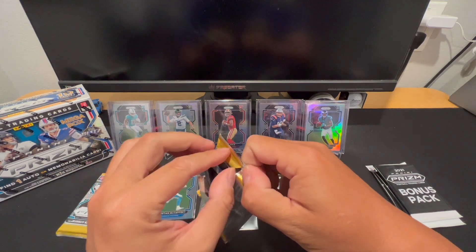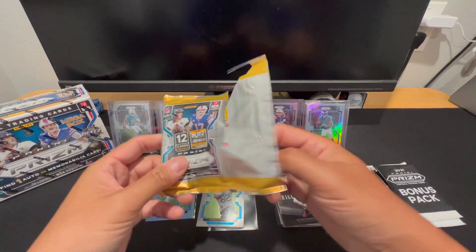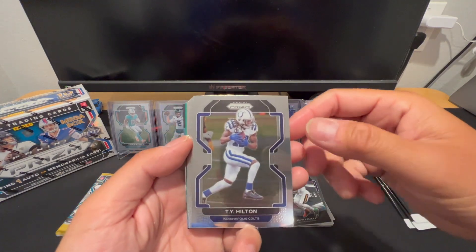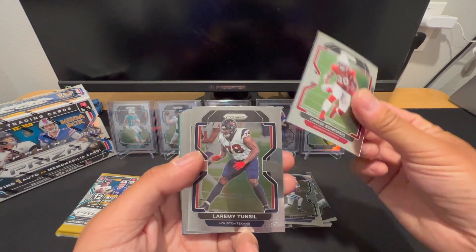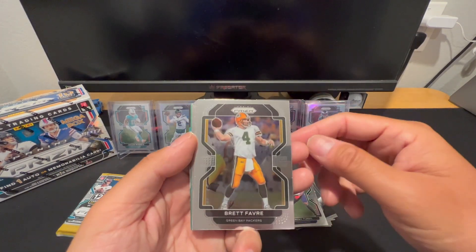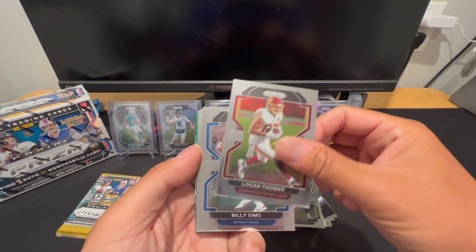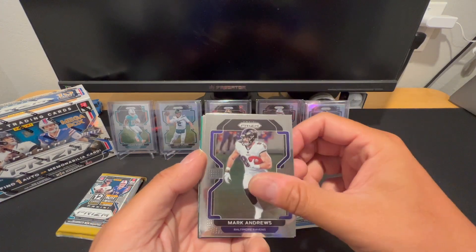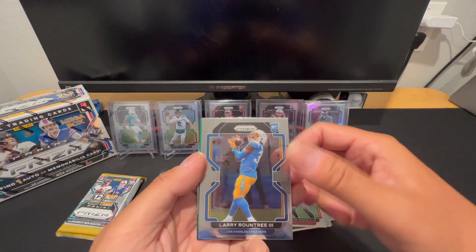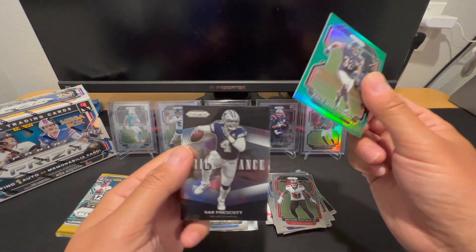I don't think I've gotten any crazy red white and blue so far — I've only opened a couple sellers though. Got Ty Hilton, Chase Edmonds, Laremy Tunsil, Brett Favre, Logan Thomas, Billy Sims, Mark Andrews, Dak Prescott, Winfield Jr., Larry Roundtree's a rookie, got David Montgomery on the green, and Dak Prescott on the brilliance.